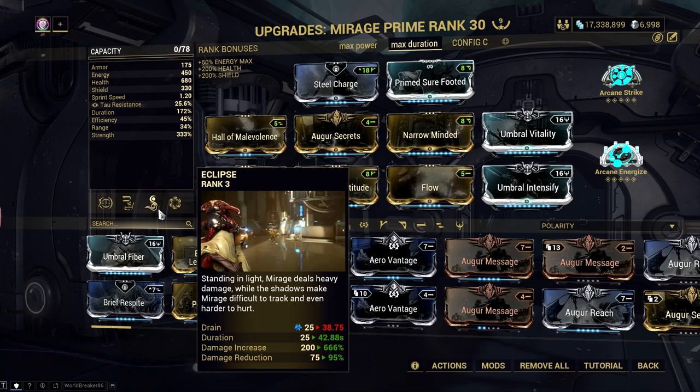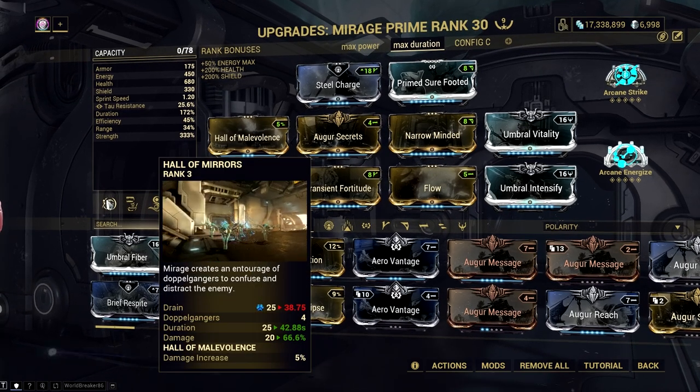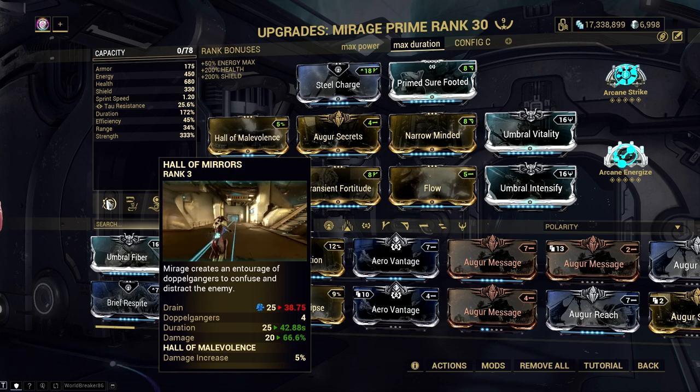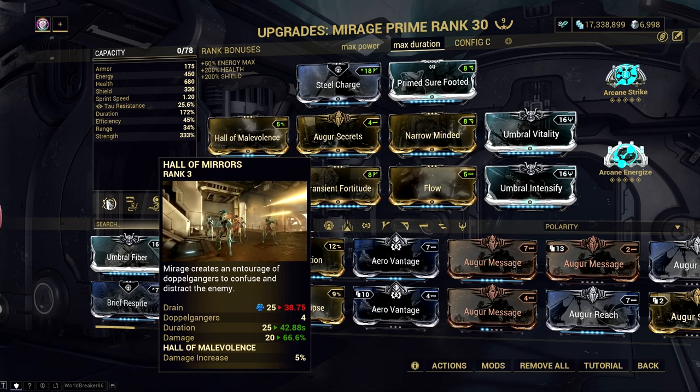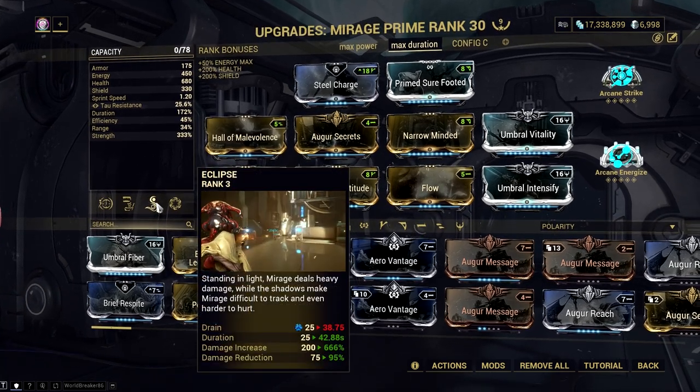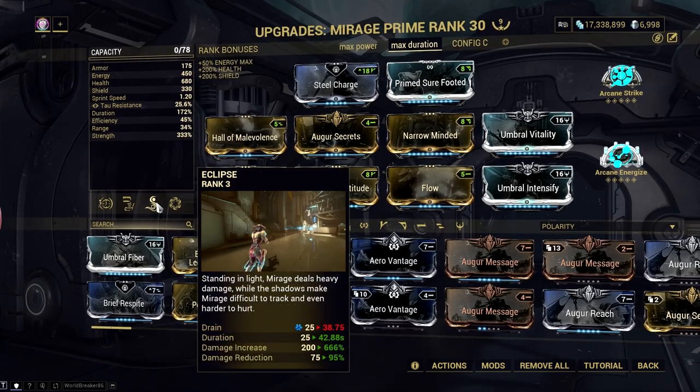Take note that the Hall of Mirrors ability will give at least 2 projectiles when you fire a hitscan or non-hitscan from primary and secondary weapons. The projectiles also deal additional damage from the ability, and this pairs well with Eclipse, which gives out a huge damage boost to weapons.